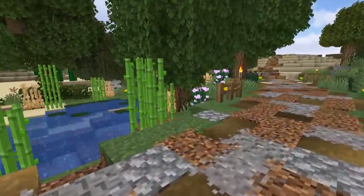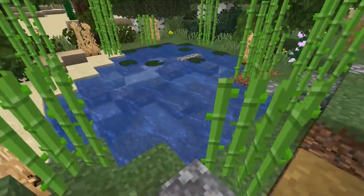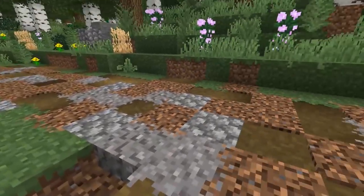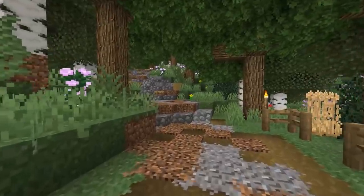Minecraft landscapes can be very beautiful but they can also be very green or just very yellow. Maybe you should add a small pond hidden along the edge of your pathway so you can just see that nice little glimpse of blue as you're walking through a forest.